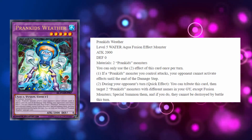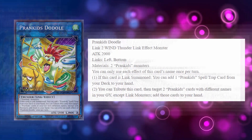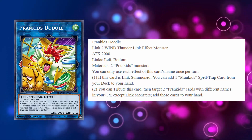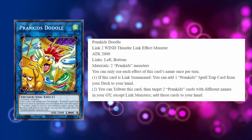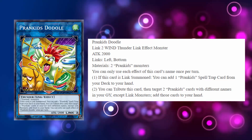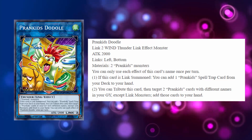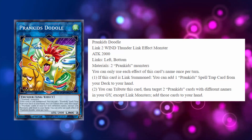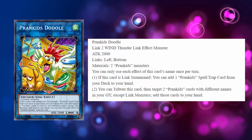I think that's pretty good. I would definitely run this card. I think Rocket and Weather you're probably just going to run like one copy of each. That's a pretty good effect. Then we have Prank Kids Doodle, which is a Link 2 — I think that's a blessing for the deck. Their Link 4, the big Raygon Dragon, is fine, but I think it's matchup-specific because investing four Prank Kids monsters into a monster that's going to tribute itself can be kind of difficult, especially since you can't Monster Reborn it — the link monsters in this archetype can only be summoned by link summoning.